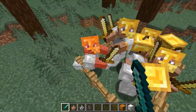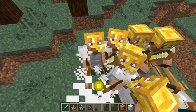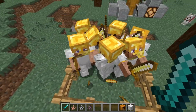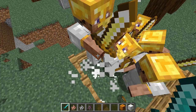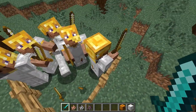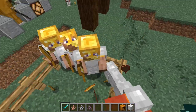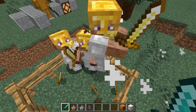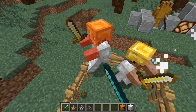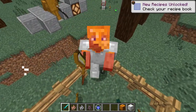They seem to like to glitch through the fence. I believe the Asgardians give you the reality stone, I think. And I think the Kree give you the power, and the Dark Elves give you the reality. I'm fairly certain. We got the space stone.